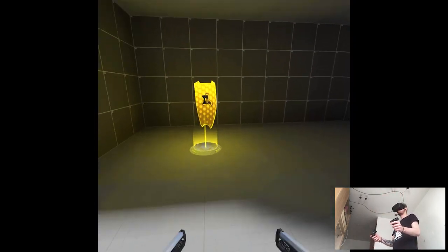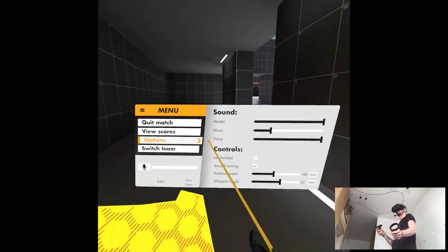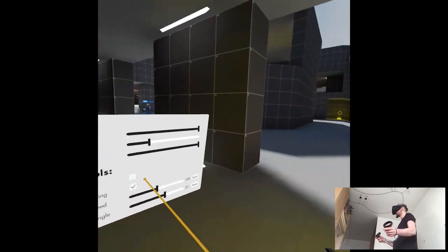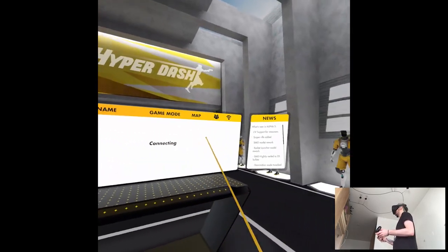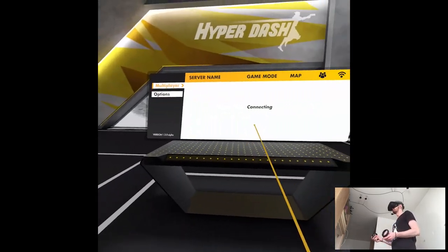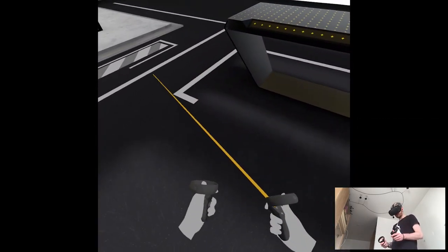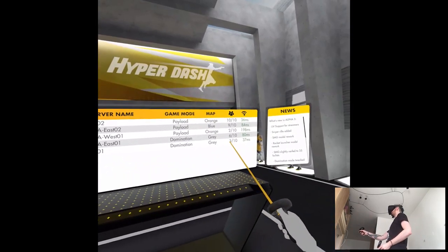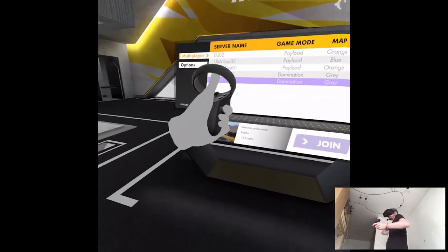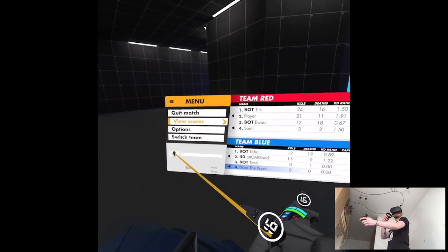Red team captures point B. I do wonder about the controls — let me mute myself and check the options. I didn't notice any in-game explanation for the controls, which kind of sucks. I'm pretty sure it's on the Discord, which is also where I got the game. I looked it up on Discord and now I know the controls. It's a little weird there's no explanation inside the game, but it's still alpha, so whatever.